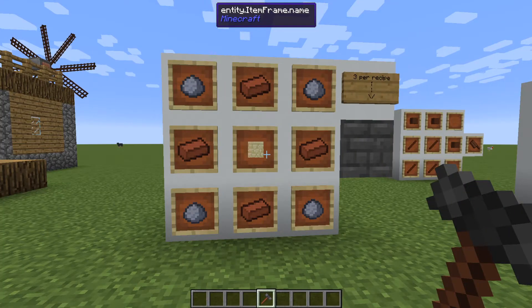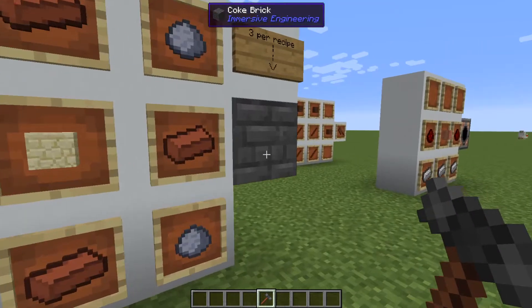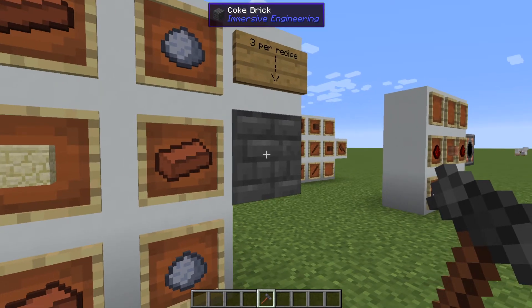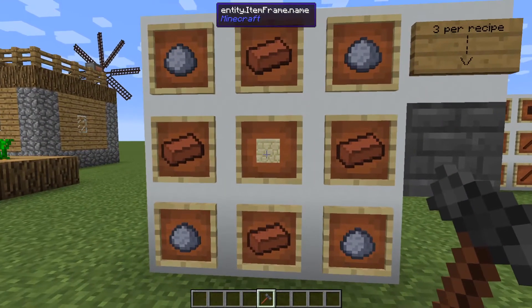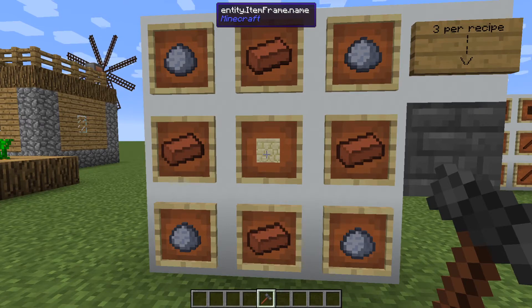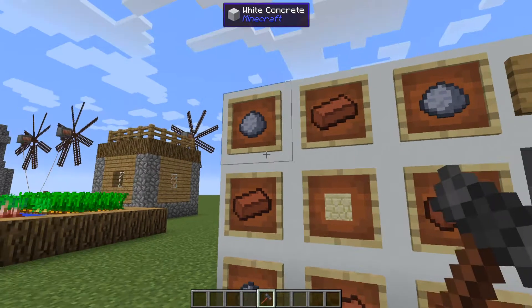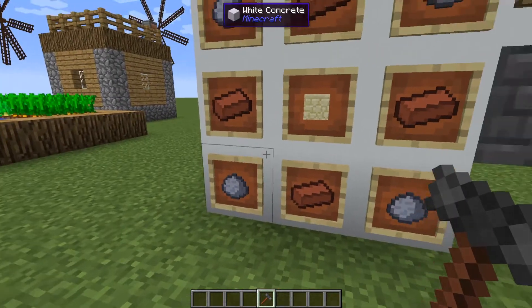The first multi-block structure you will make for immersive engineering is the Coke Oven. To make this, you first need Coke Bricks. The Coke Oven is a 3x3x3 cube with every block filled, so you need a total of 27 Coke Bricks. The recipe is 1 sandstone in the center with 4 clay bricks on either side and top and bottom of the sandstone, and 4 clay blobs in each corner.